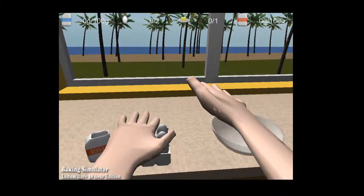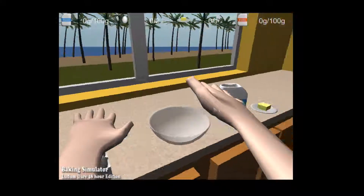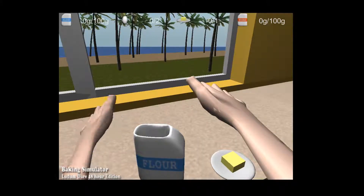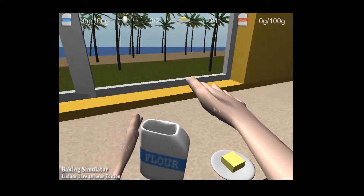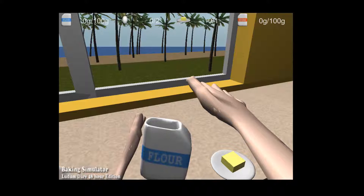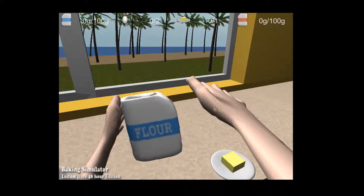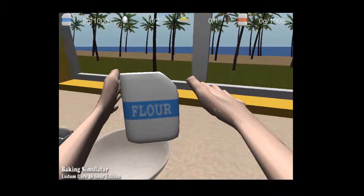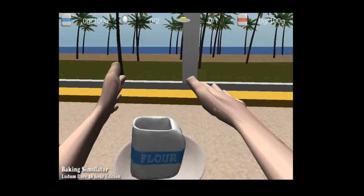Let's go down. So first, is the flour. Flower's over here. Twist it and grab it. Did I get it? Yes, I got the flour. Okay, now let's go over here and drop. Perfect.